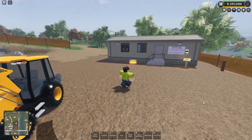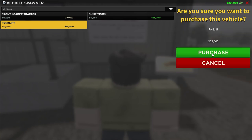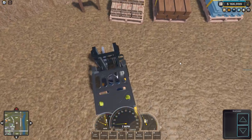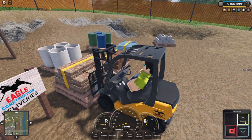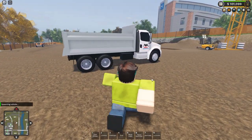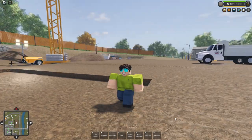Now let's check the other vehicles. We have a forklift — that's neat. The forklift must be able to lift stuff, so let's get it attached and lift it up. Let's check out the dump truck as well. Yeah, you can just lift it up like that.